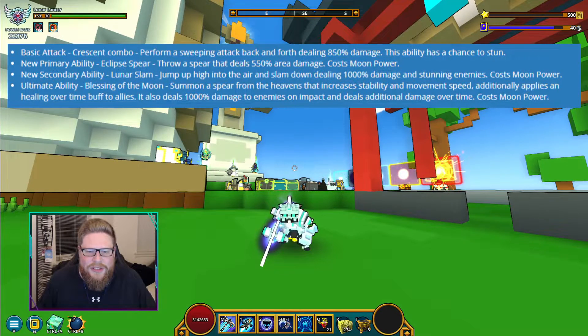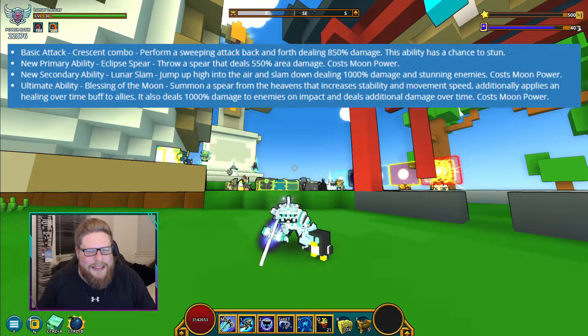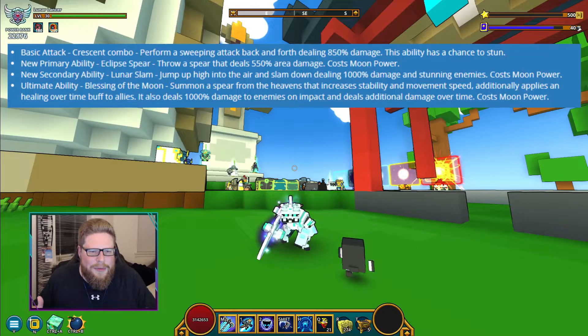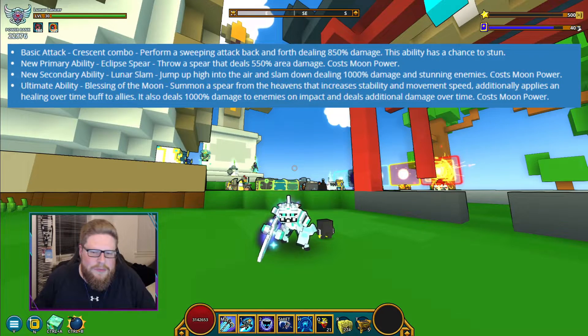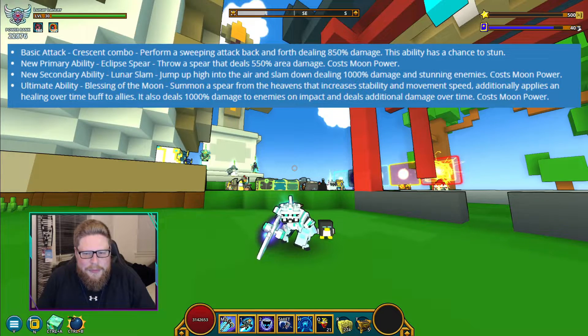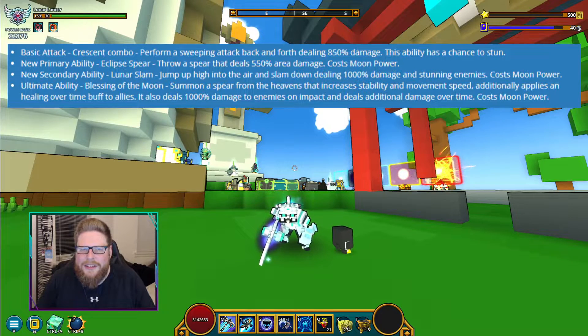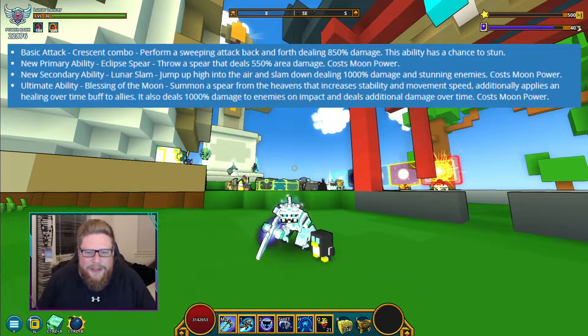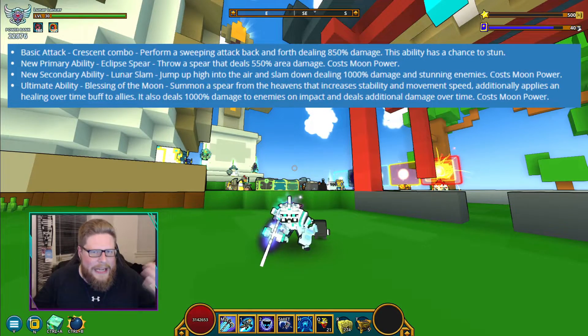There's also an ultimate ability in Lunar Form: Blessing of the Moon. Summon a spear from the heavens — that's the one we're used to being the ultimate. It increases stability and movement speed. I'm not a fan of the stability stat, to be honest — it's kind of useless. But additionally, it applies a healing over time buff for your allies, so you can actually heal people. It also deals 1000 damage to nearby enemies on impact with additional damage over time. It costs moon power and will probably have a cooldown too.